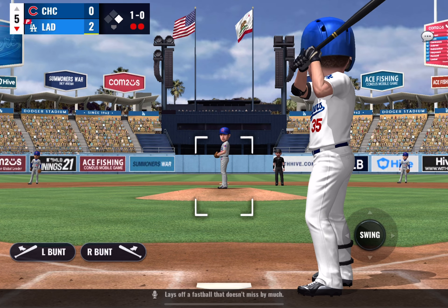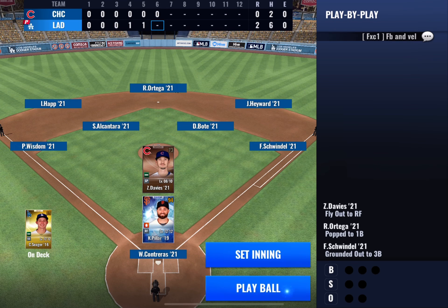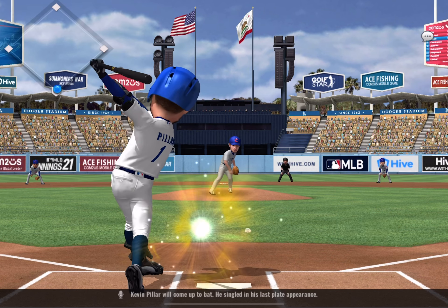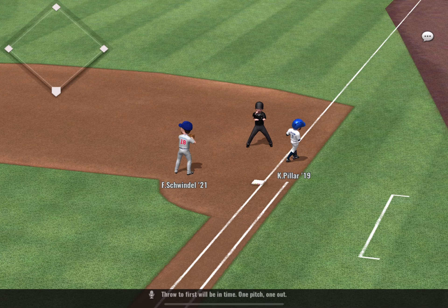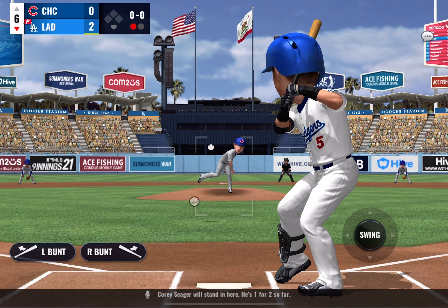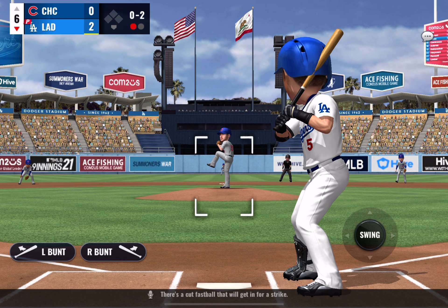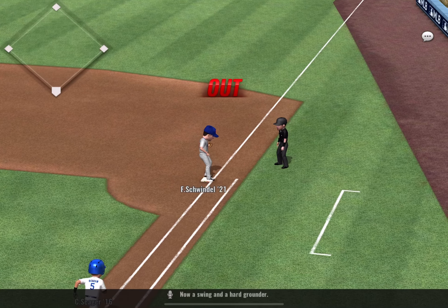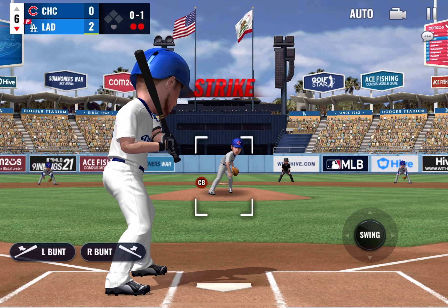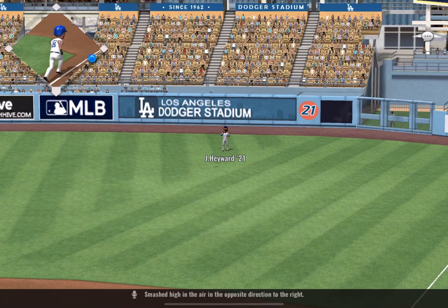He lays off a fastball that doesn't miss by much — the 1-0 pitch is smacked back towards the pitcher's mound, throw to first in time, and that ends the inning. Kevin Pillar will come up to bat — he singled in his last plate appearance. Here's a swing and a ground ball, throw to first in time. Corey Seager will stand in — he's one for two. Swing and a miss, 0-1. There's a cut fastball in for a strike, then a swing and a hard grounder — out at first. DJ LeMahieu coming up next, 0 for 2. This one is ruled in favor of the pitcher, then smashed high in the air to the right. Out!